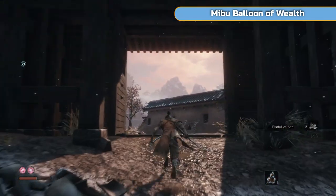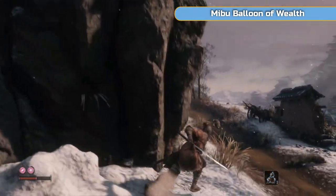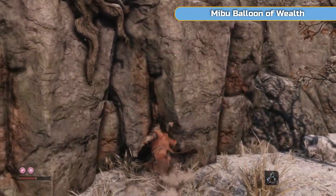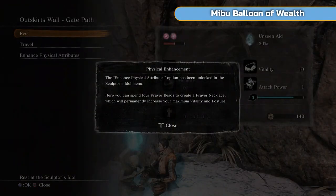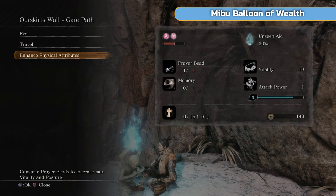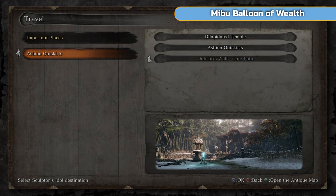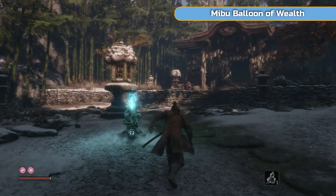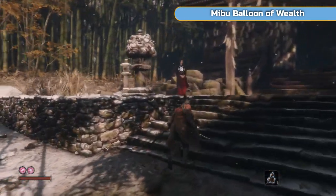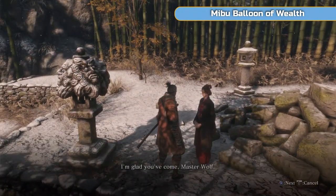We'll just run back through and go back to the sculptor. We're going to go back to the dilapidated temple. We need four prayer beads and that will increase our vitality — basically our health bar goes up. That's the only way we can increase our damage and our health: through prayer beads and after defeating a main boss. That's all you need to worry about with regards to levelling yourself up that way.